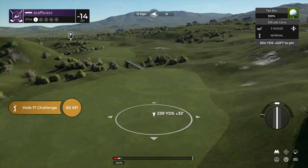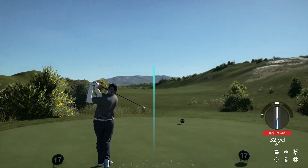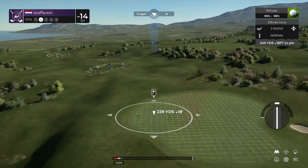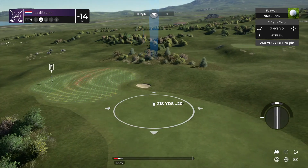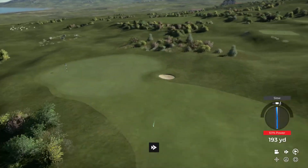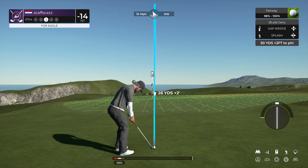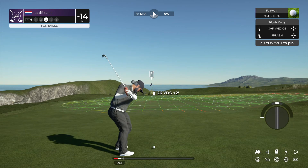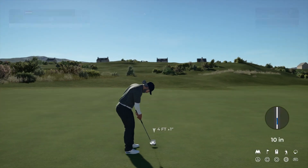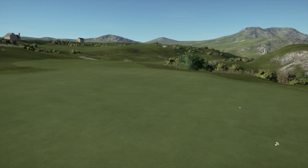Here's a nice par five. That swing was to die for. And we're somewhere around 240 from the pin. Your approach is heading right at the pin. Setting up for our third shot. Setting up for birdie here. And after that hole, looks like 15 under is where you sit.